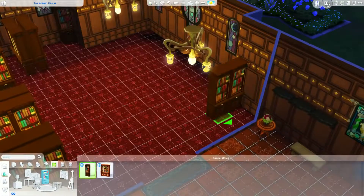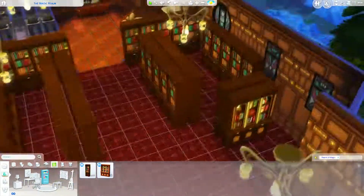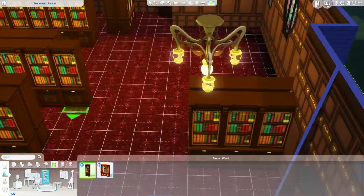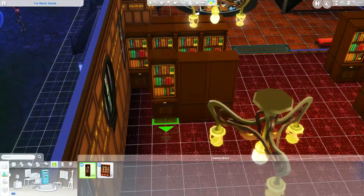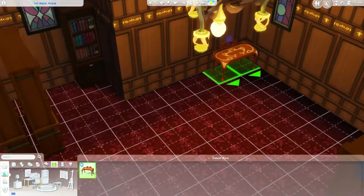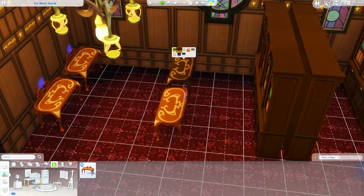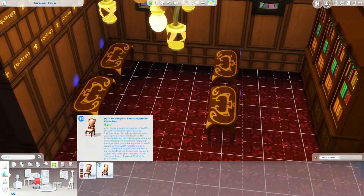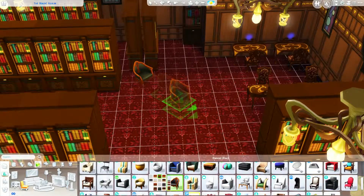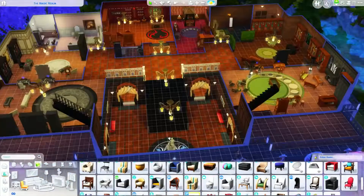I got to put a thousand more bookcases into this place. There are bookcases everywhere because it's not a magic school without a thousand bookcases hidden in secret doorways. It was such a fun thing to build. I put a couple desks in and a few chairs. I think the library is my favorite part and I might save it as an individual room and upload it to the gallery separately - it's just such a nice-looking little library.